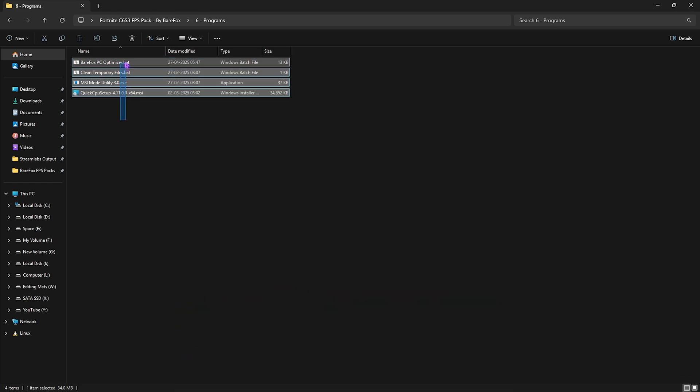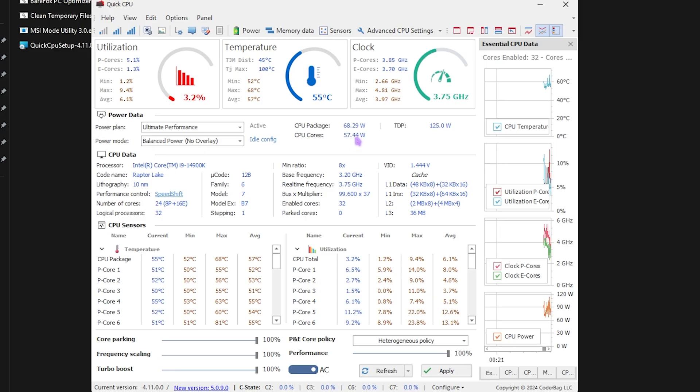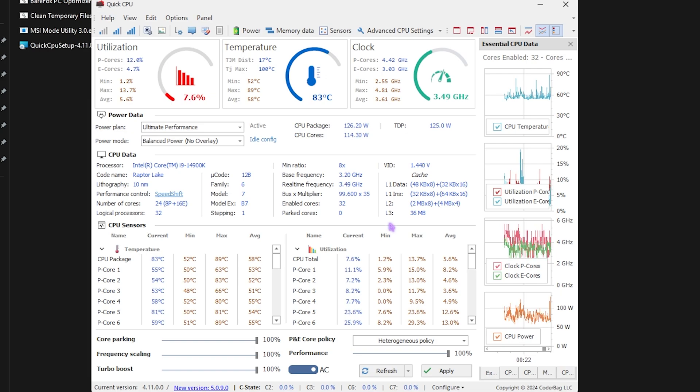The sixth folder contains programs. First is Quick CPU — install and open it. At the bottom section you'll find Core Parking, Frequency Scaling, Turbo Boost, and if you have a good processor, P-core policy and performance options. Set everything to 100% maxed out and click Apply. This puts the best config on your processor and may increase temperature but improves real-time performance. For Power Plan, set it to Ultimate Performance if available, then click Apply, OK, and close.